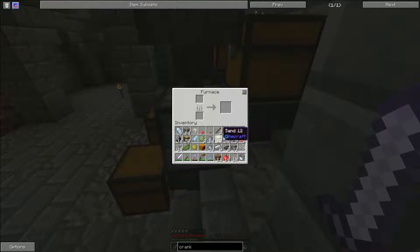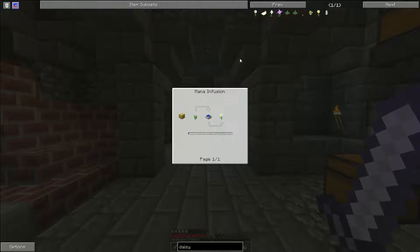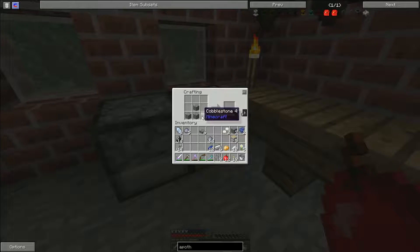We'll just go like that and then we will burn up some planks. We're going to do Britannia. We're going to do Pure Daisy, which is in a Petal Apothecary. Which is four cobble, two slabs, a petal. Bang bang bang bang. And bang. We have our petal apothecary.